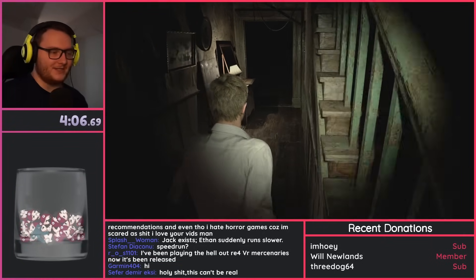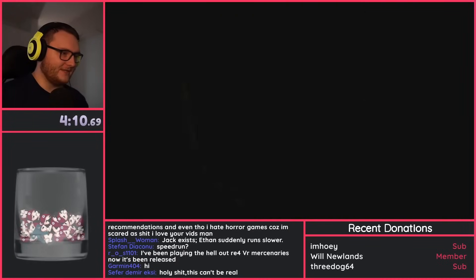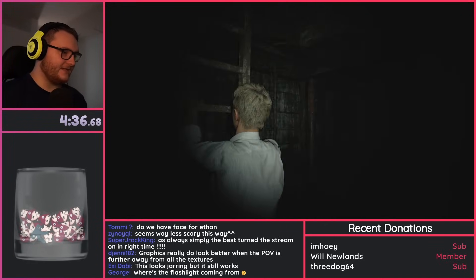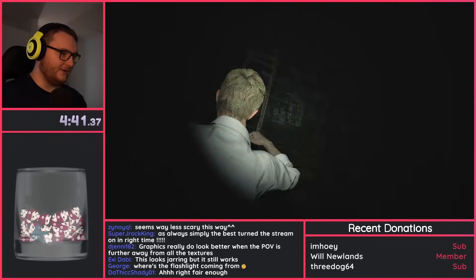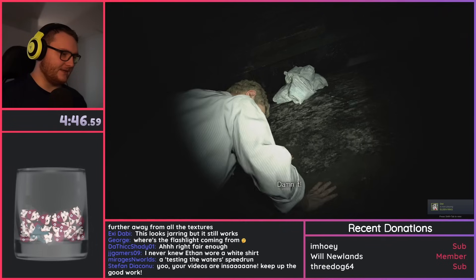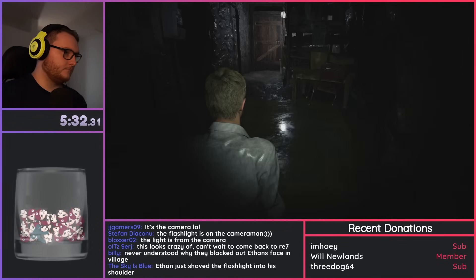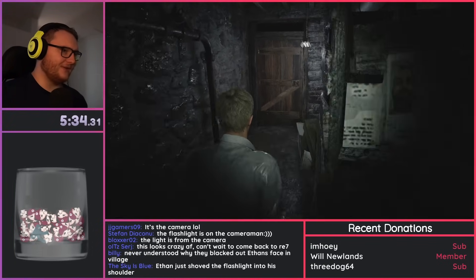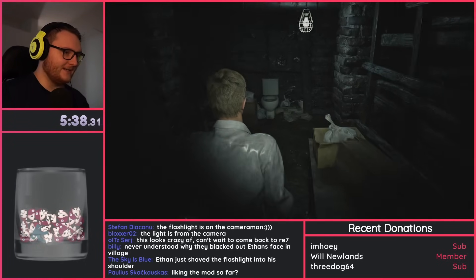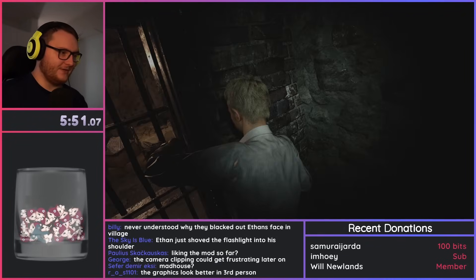At least I don't have to grab all the files this time — it was a bit of a struggle trying to remember all of it last time. Where's the flashlight coming from? That's true, actually — I never thought about that. Like, where is this flashlight supposed to be? On his waist or something? That looked really awkward actually. Usually that skips very, very easy, but I wasn't sure if I was at the right wall or not. Like the mod so far? Yeah, it looks really cool.